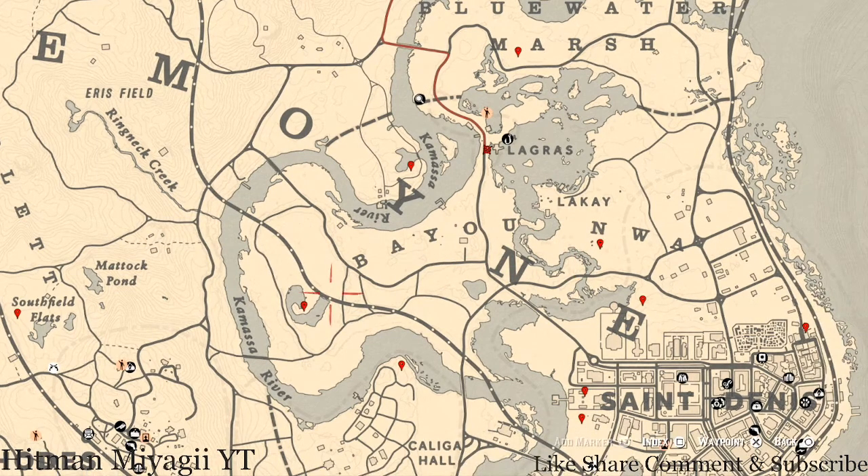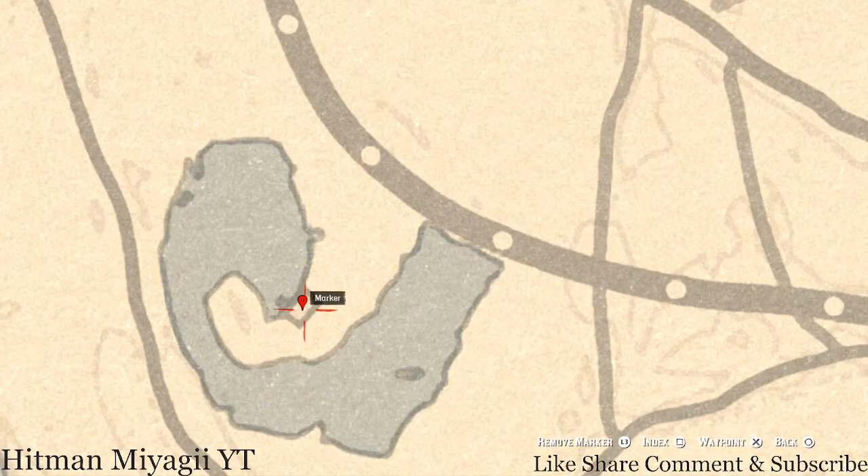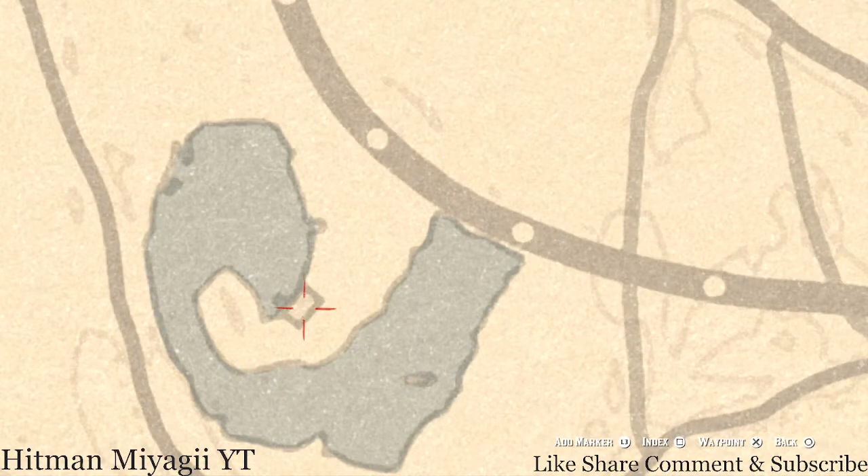Right here at this next marker location you will get a rosewood hairbrush. This rosewood hairbrush is a family heirloom and it is inside the shack right here — on the red love seat inside this cabin.